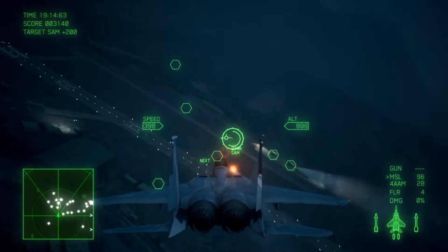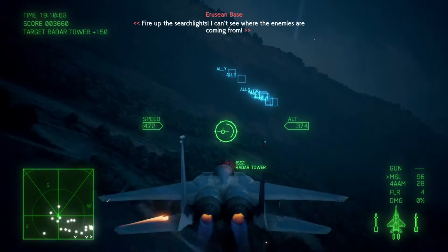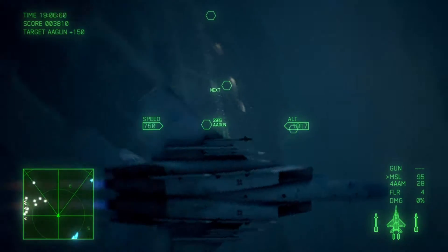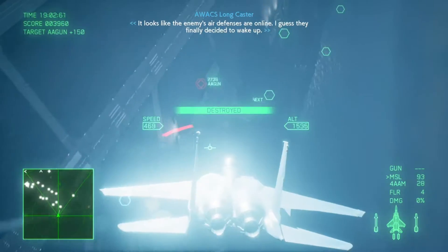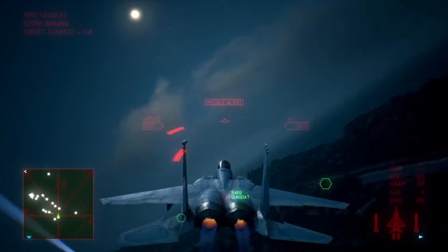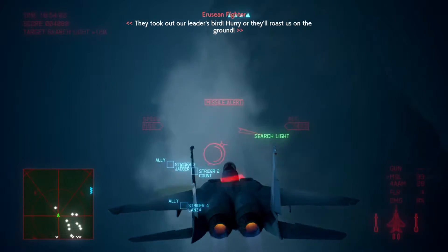Enemies are in range. Where the hell did they come from? Fire up — I can't see where the enemies are coming from. It looks like the enemy's air defenses are online. They finally decided to wake up — keep up the attack. The sooner we finish this thing, the better. They took out our leader's birds. Hurry up.